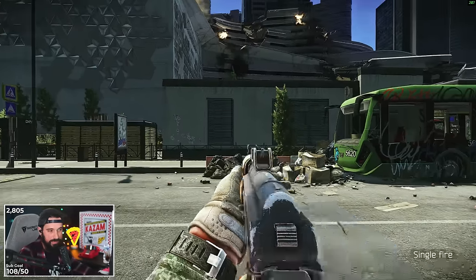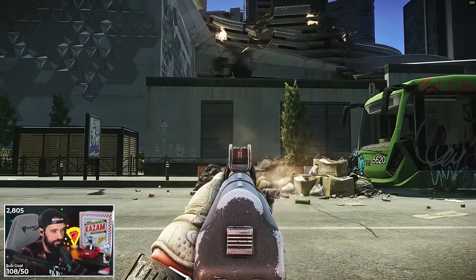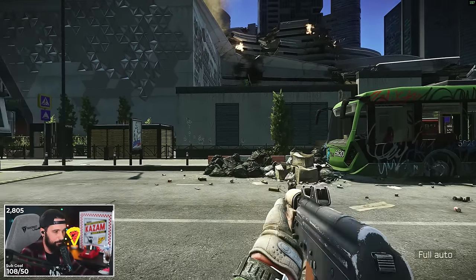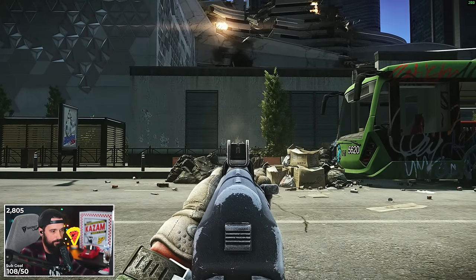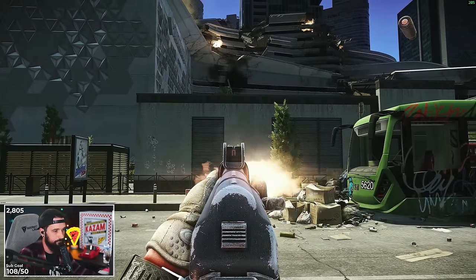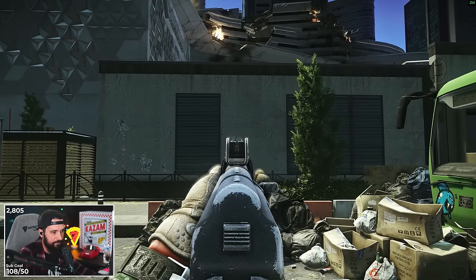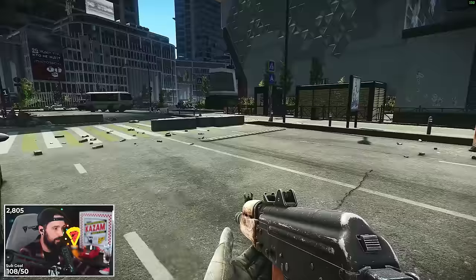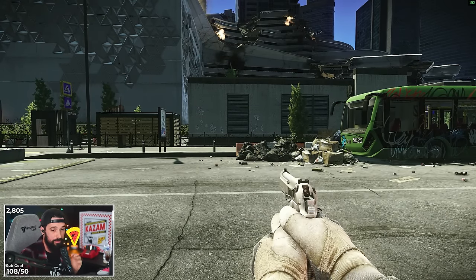Same thing on the AK-74 — semi-auto tapping is really, really controllable. The spread is insane. Burst fire is pretty easy to control too; the slower fire rate means you're only getting two or three shots off. Full auto, you can see it rise pretty straight vertically — shots one, two, three, four, five, six, with really no horizontal spray. Then it starts to get really violent horizontally. There's still a lot of testing to do. I don't want to put a seal of approval or disapproval on it too quickly, but in theory that makes a lot of sense to me.